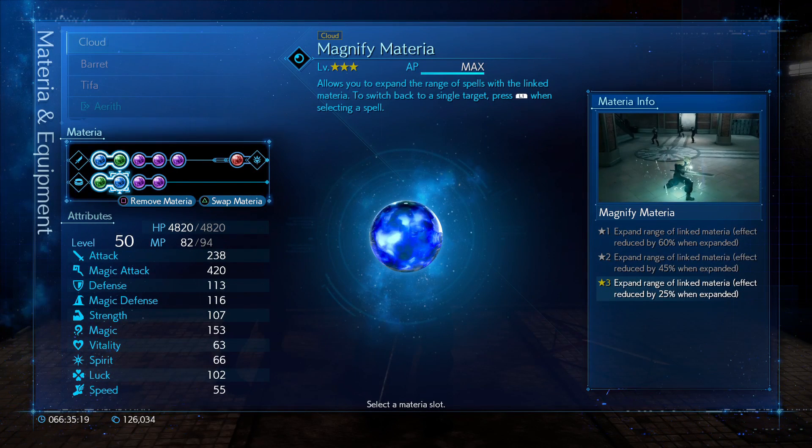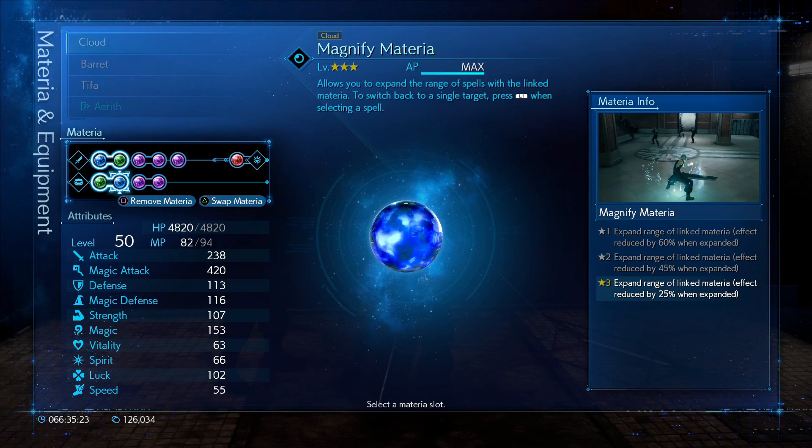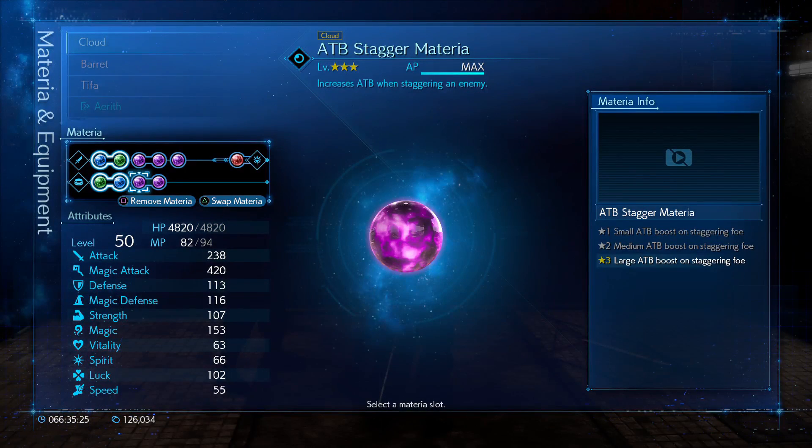Next, we have ATB Stagger. Level 2 is recommended, as it'll help you burn down the enemies in the last wave, as you'll need to cast 2 Firagas. This farm wouldn't exist if it wasn't for First Strike. You'll want level 2 at bare minimum to get this run going as fast as possible.